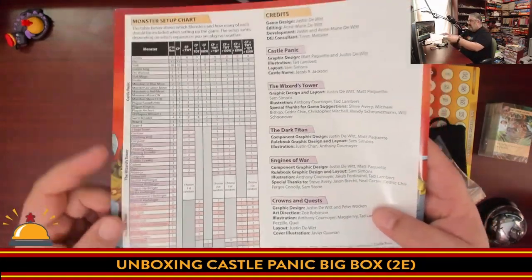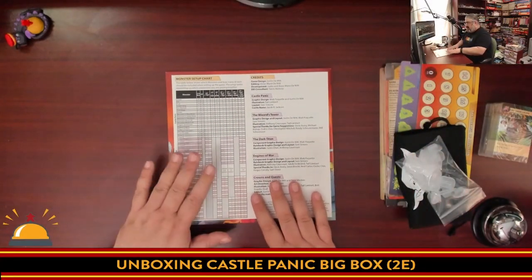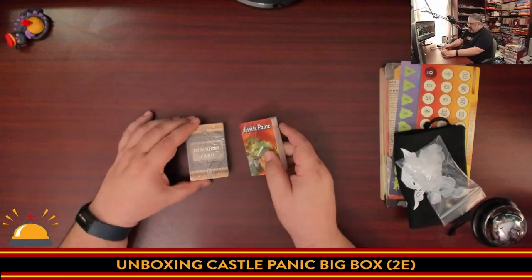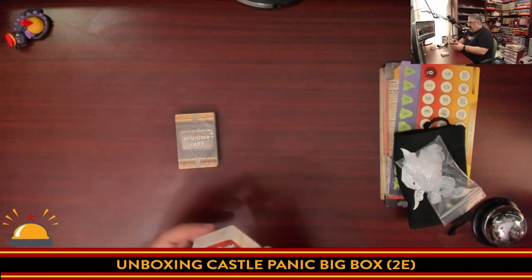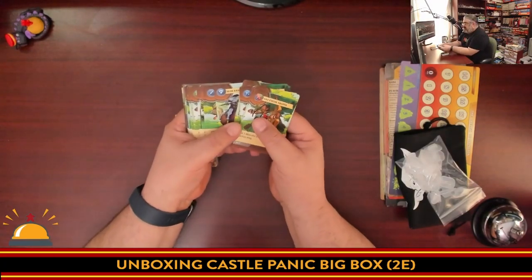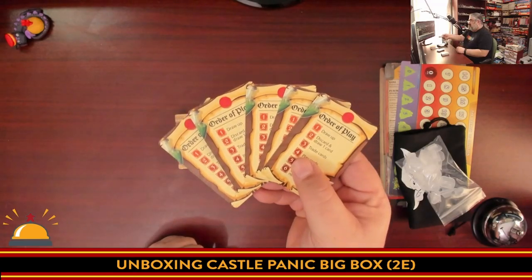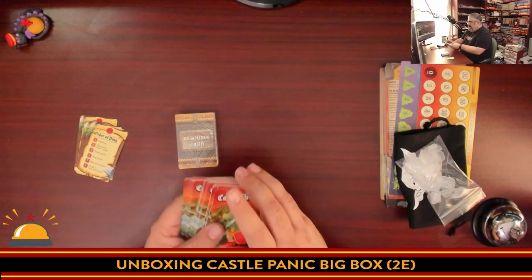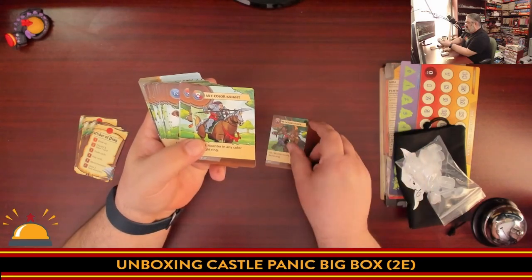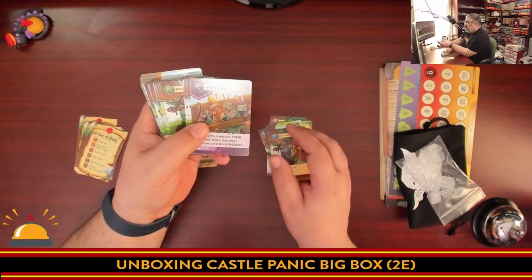Same thing with the monster setup chart — which monsters you include. Hopefully there's a clear way to delineate these by the tokens so you're not cross-referencing the back of the book. So you have resource cards and Castle Panic cards — the cards you'll use while playing to defeat the monsters. You've got various cards including summary cards, the any-color archer, the any-color knight that can attack any colors, the blue archers, the blue knights, and so on. Anyone who's played the original game will know this.